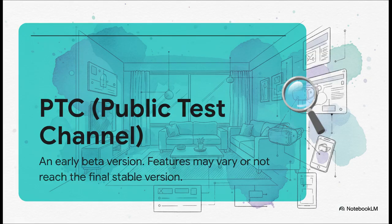A quick heads up: version 83 is currently on what's called the Public Test Channel, or PTC. That means we're getting an awesome early look into the future of the OS, but it also means some of these features could change or evolve before the final stable release. Think of it as a true sneak peek.